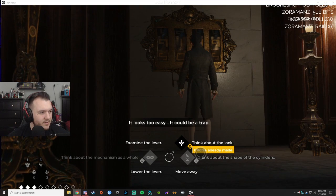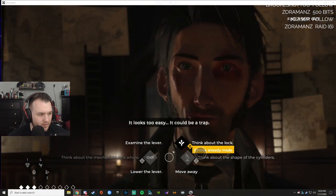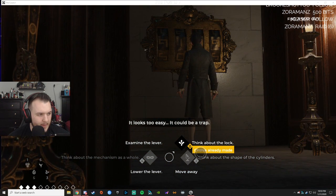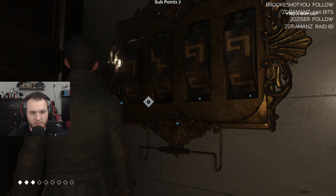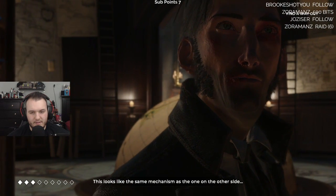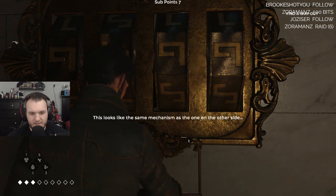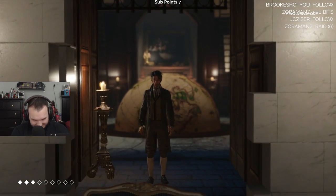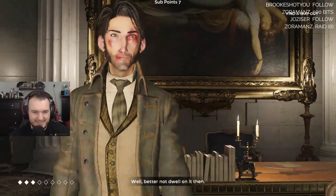I'm pretty sure that's not right though — it says it should read 9499. That's nine, one, nine, nine. Once done, rotate each dial five times exactly. Okay — two, three, four. This should be it then. That's 9499 — looks like the same mechanism as the one on the other side. Oh my god.